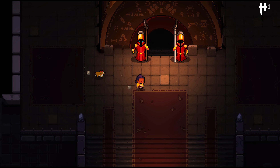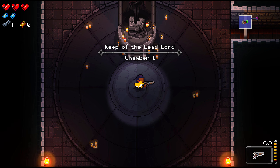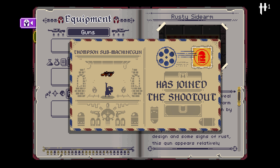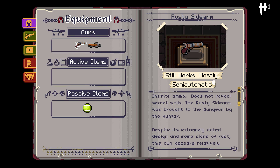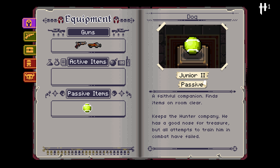Alrighty, so we got the Thompson submachine gun unlocked. Let's get on into the Gungeon. What are our guns? Not that bad — Thompson submachine gun is in the shootout, we got the rusty sidearm and the crossbow. And we got a passive item which is our favorite eight ball companion — finds items on room clear. Cool.